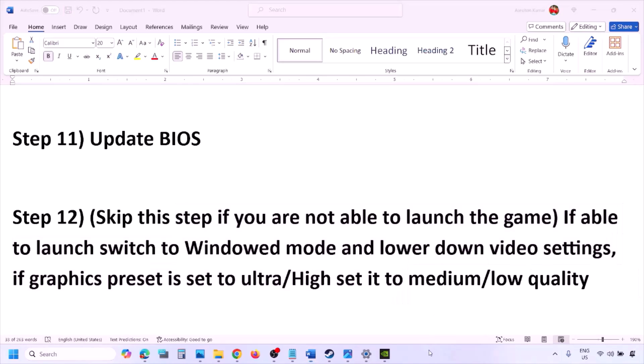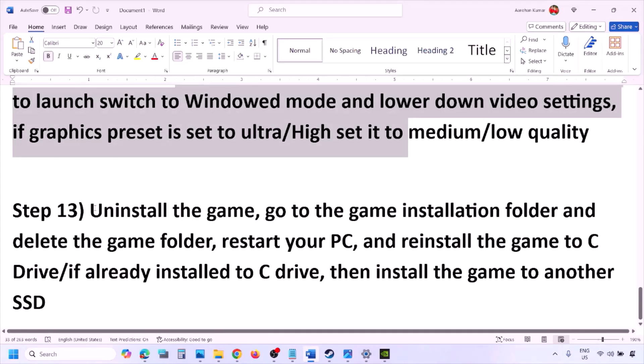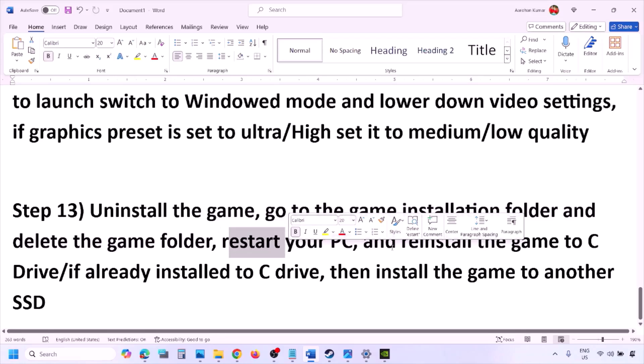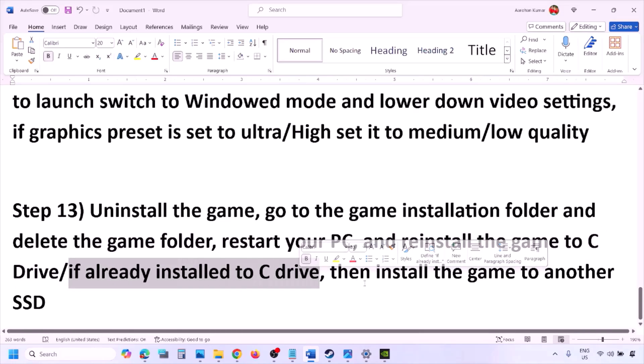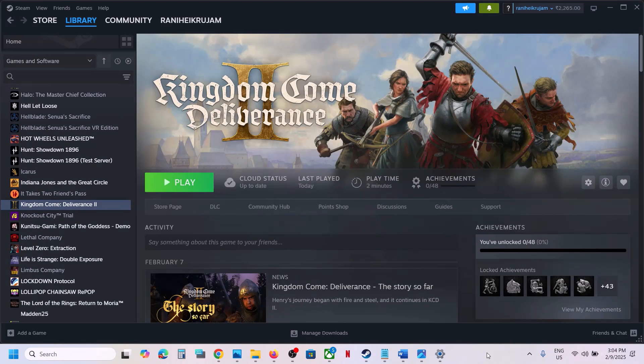The last step is to uninstall and reinstall the game. If nothing is working, go to Steam, right-click the game, and click Uninstall. After uninstalling, go to the game installation folder and delete the remaining game folder. Restart your computer, then reinstall the game to the C drive. If it was already on C drive, try installing to another SSD. One of the steps in this video should help you run the game successfully. Thank you and please like and subscribe.